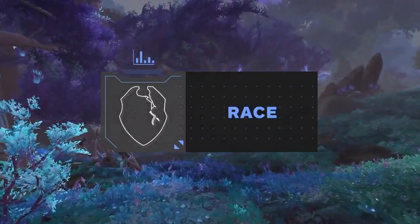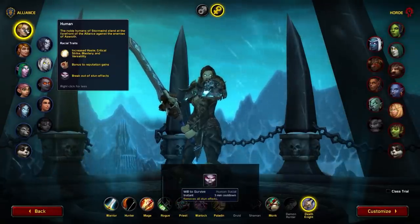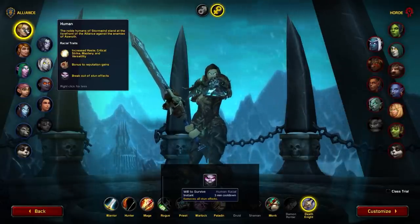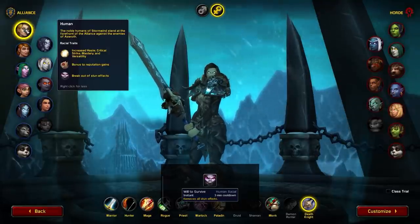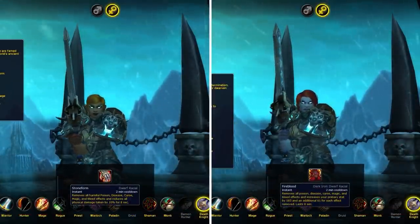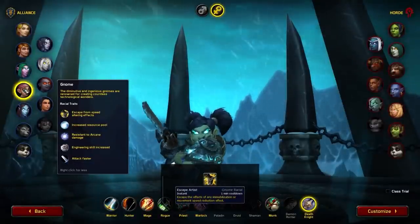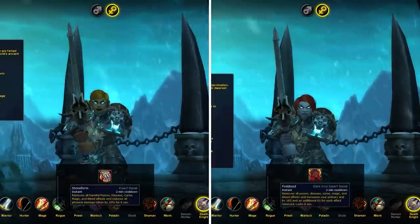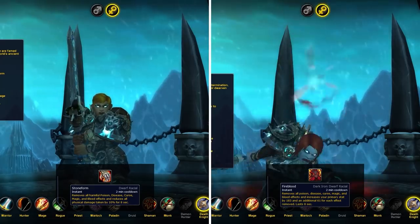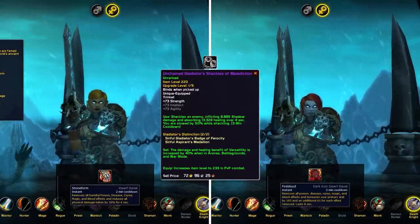As always, your character's loadout begins on the starting screen with the most optimal race. For Alliance, we have a handful of competitive options: Humans, both Dwarf variants, and Gnomes. With Humans you gain Will to Survive, a three-minute cooldown stun removal — pairing it with a Gladiator's Medallion lets you escape stuns every 90 seconds, though having Icebound Fortitude makes it less valuable. Dwarf races provide Stone Form or Fire Blood to counter the new Malediction trinket.